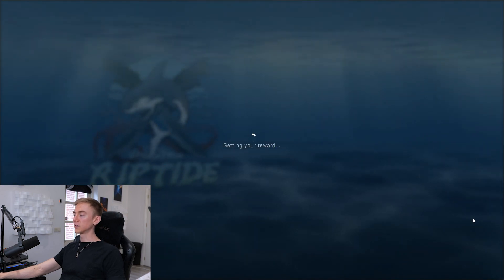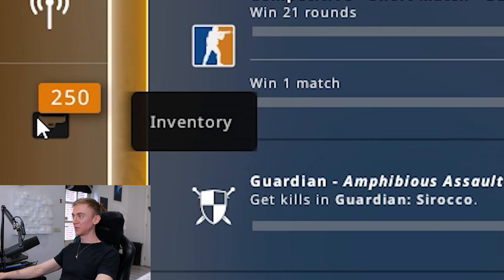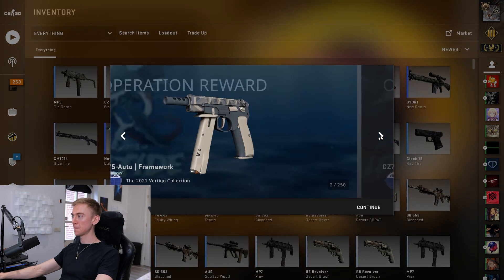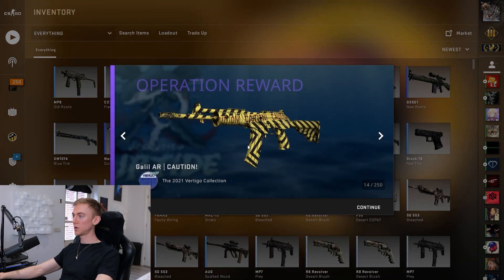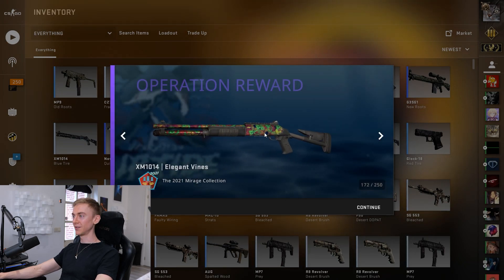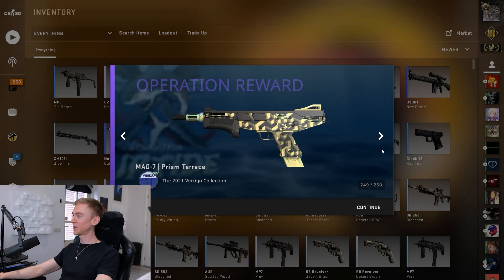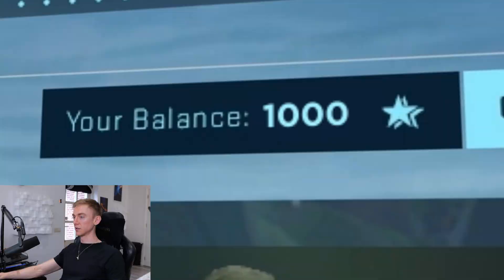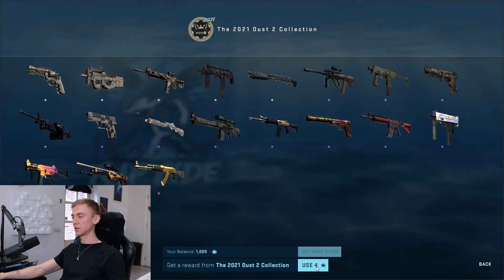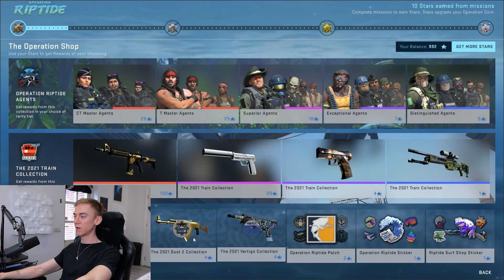Final four stars to take us to the 1,000 level. Let's have a quick look at what we got — another 250 items. Please show me that cobalt. We got a little purple from the Vertigo collection once again, another little purple, and another purple Vertigo collection. I'll take it. And that is it. Let's move on to our final 1,000 stars — considering the amount of stars we have spent so far, I'm imagining we should be starting to get around that range.